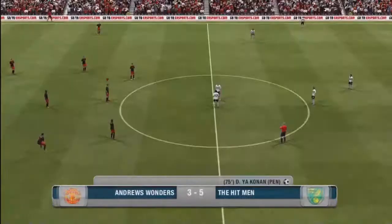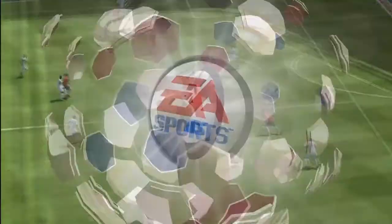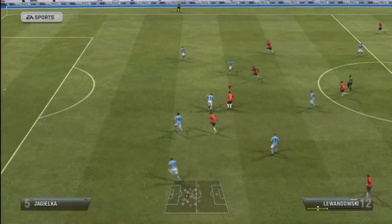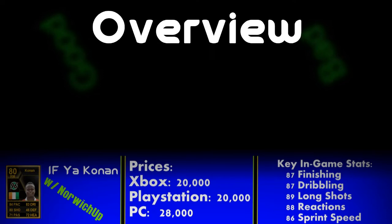His dribbling is very good — 87 dribbling. It's really noticeable and I quite enjoyed it. I find that smaller players, like five-foot-eight like Jaakonan, can actually dribble a lot better. His passing — 58 long passing isn't amazing but 80 short passing makes him very good at linking up with the left forward and striker. For heading, he's only five-foot-eight but has 81 jumping which is not too bad, and 68 heading accuracy — the 81 jumping makes him pretty decent in the air as well.